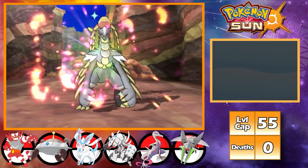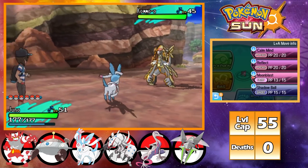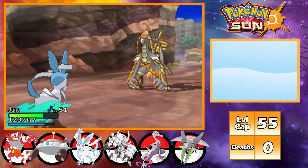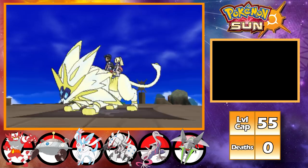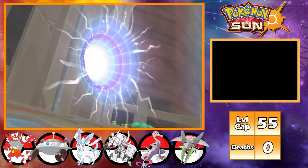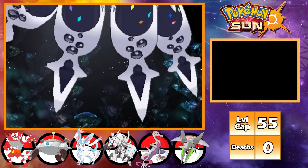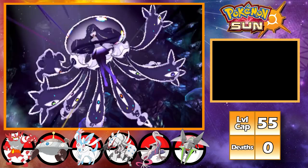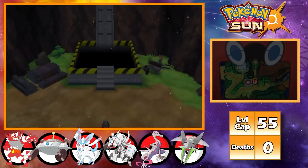With that finished, I do the final regular trial against Totem Kommo-o — by far the easiest totem of the run, one-shotted. After finishing off Kommo-o, I get to watch a really cool cutscene and see Guzma again. This leads into fighting Lusamine for the second time, but this fight goes just as easily as the first, if not easier — she just kept spamming Pain Split. With all of that finished up, I'm now able to go fight the Elite Four.